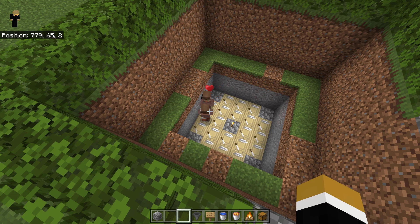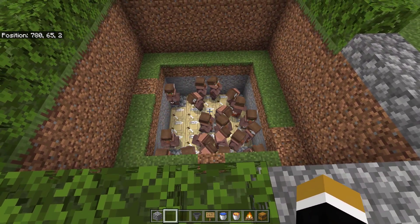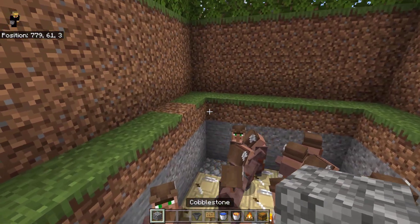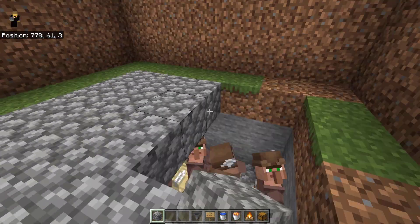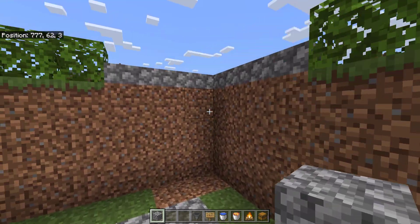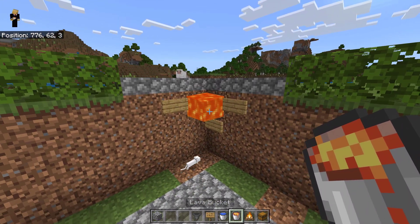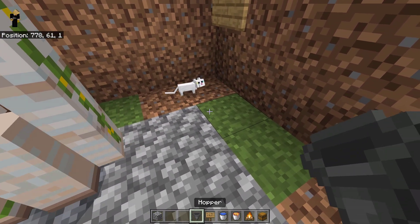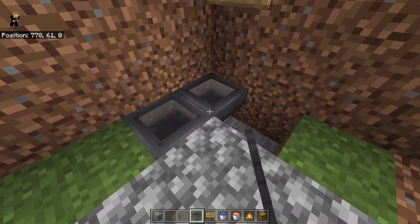Now get your villagers over here however you'd like — you can transport them from a village. Just breed them inside the farm so you only have 2 villagers to start, then give them some carrots and they will continue to breed. Get 20 villagers in here, and once you have 20 villagers, this farm will start producing cats and golems.